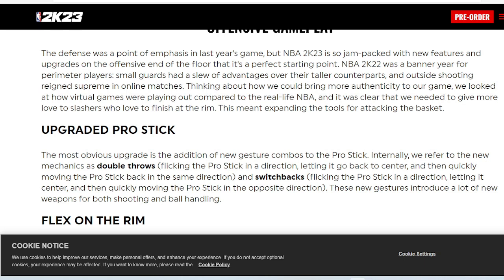The most obvious upgrade is the addition of new gesture combos to the pro stick. Internally, 2K refers to the new mechanics as double throws — flicking the pro stick in a direction, letting it go back to center, and then quickly moving the pro stick back in the same direction. And switchbacks — flicking the pro stick in a direction, letting it go to center, and then quickly moving the pro stick in the opposite direction. These new gestures introduce a lot of new weapons for both shooting and ball handling.